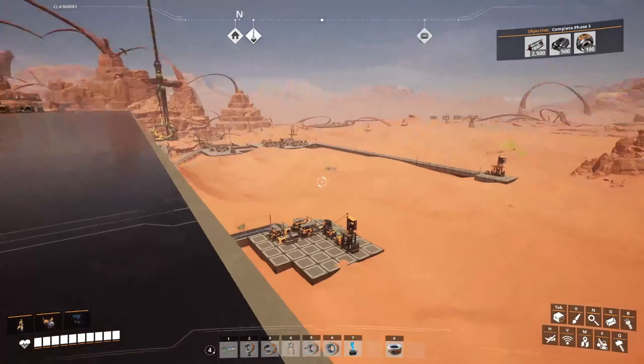We'll get more complicated as we go up. Somewhere I'll have to make a kind of elevator to get items from this floor up to the next one, but I've got a ways to go for that.